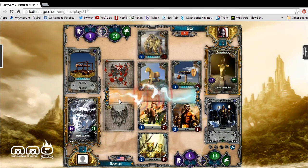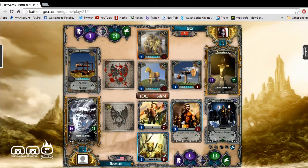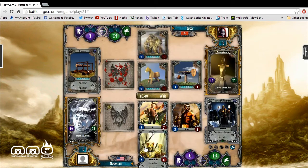And now it's our turn to defend. It's going to tell us what card we're going to defend against. So we're going to defend against this guy, and it's telling us to throw up one of these two cards over here.